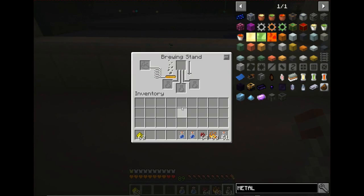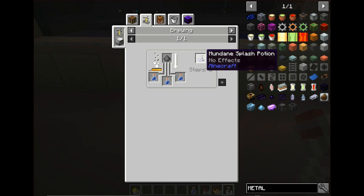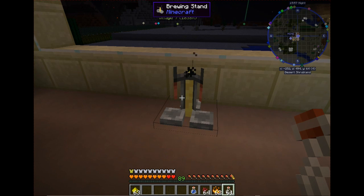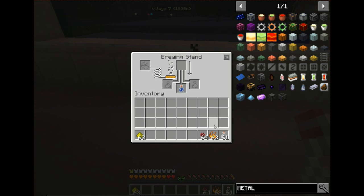The next one is a mundane potion, and once again it has no use. You can make a mundane potion by adding pretty much anything to a water bottle. All the other elements you'd normally use to make potions — if you put them in with a regular water bottle, it makes a mundane potion. Mundane potions have no use whatsoever. You can make it into a splash potion, but there's no point.